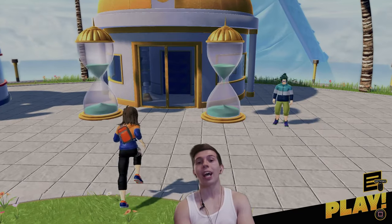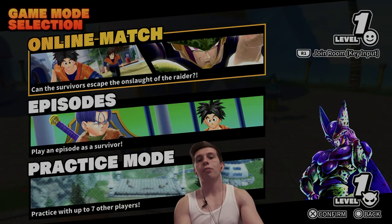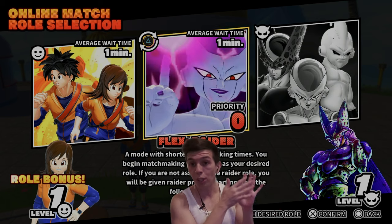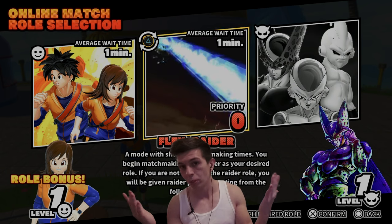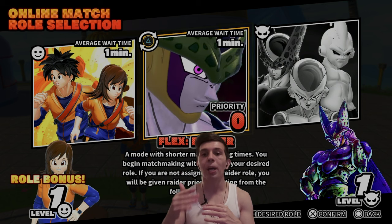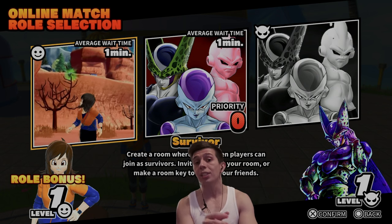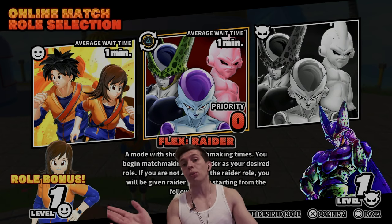The last thing I'm going to talk about is how to play the game. If you hit the Square button, you have three options: Online Match, which takes you to actually playing the game. Raider Q allows you to queue specifically as the Raider — by Season 4 this will be available. Flex Q allows you to queue as Survivor but gain Raider priority as it builds up, with faster queue times than Raider Q. Survivor Q lets you queue as a Survivor and you'll actually get a bonus of around 20-30% on rewards.